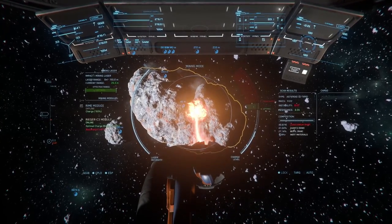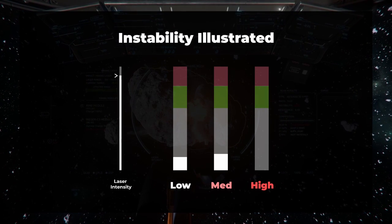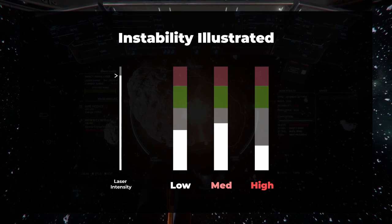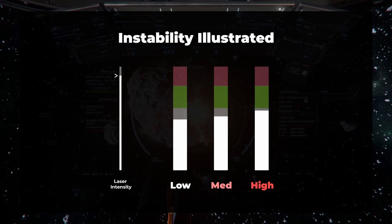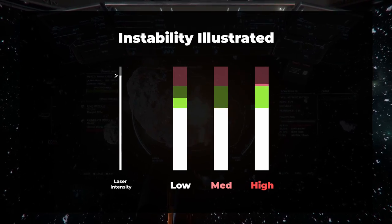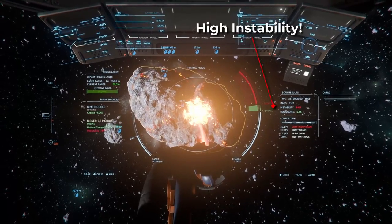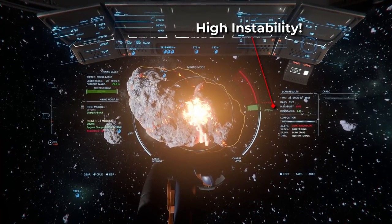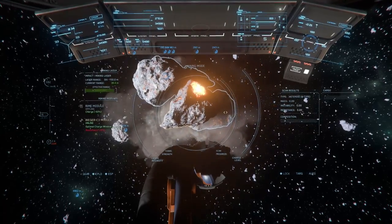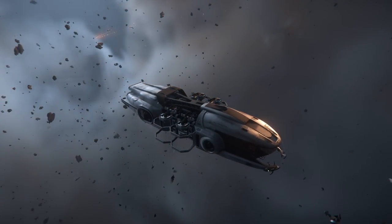Last, but most important, is instability, which refers to the change in charge level in a rock when laser power is being applied to it. Rocks with low instability numbers have a very predictable response to laser power, while rocks with high instability will have charge rates that fluctuate wildly. Pure Quantanium has an instability of 10, which makes it difficult, or even impossible, to keep within the optimal zone when mining, causing you to overcharge the rock, which will then explode. Are you sensing a bit of a theme here?